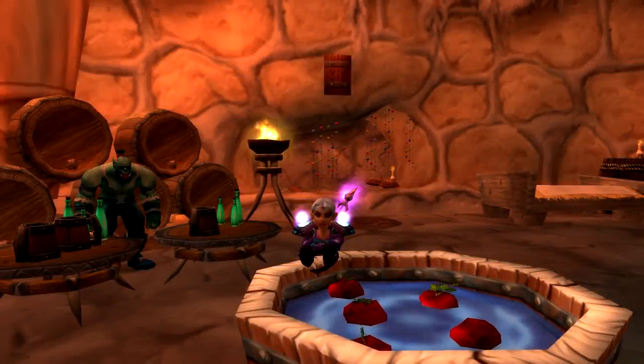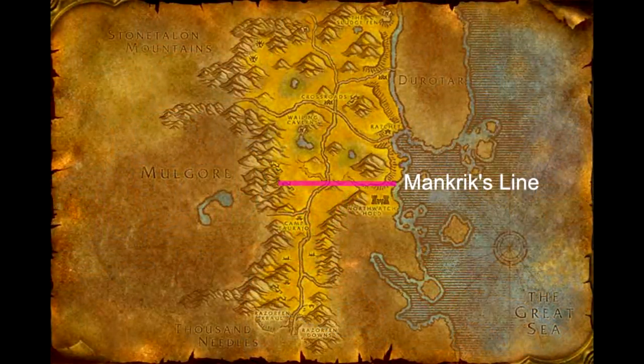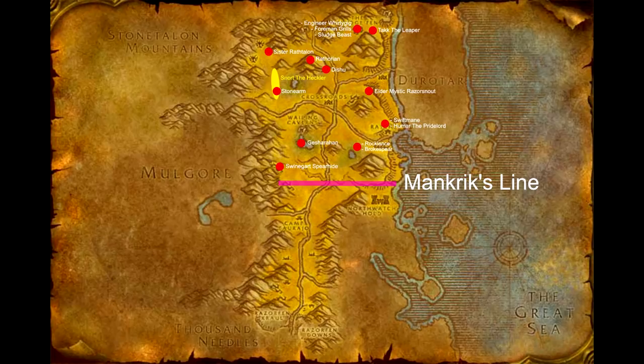Today we're going to have quite a long video as we're going to be looking at part one of the rares inside of the Barrens. The Barrens has a lot of rares in it and there are too many to cover in one video so I've split them up into two parts. I'm using Mancric's line as the dividing line between north and south — it's about where the rift was in Cataclysm, so it's a really good indication of defining north and south Barrens. In this video I'll be showing you all the rares, locations and drops inside of the northern part of the Barrens.